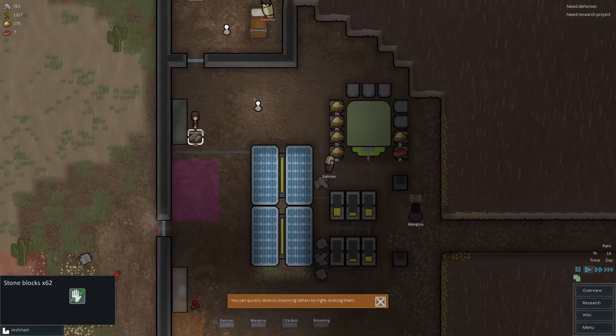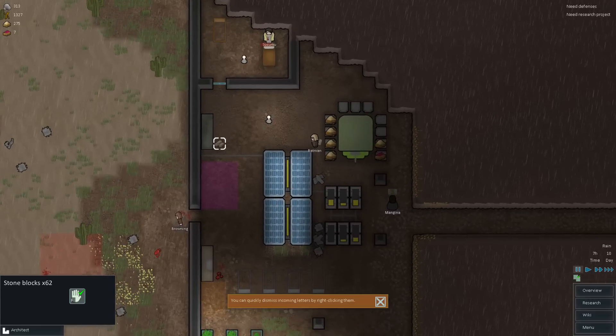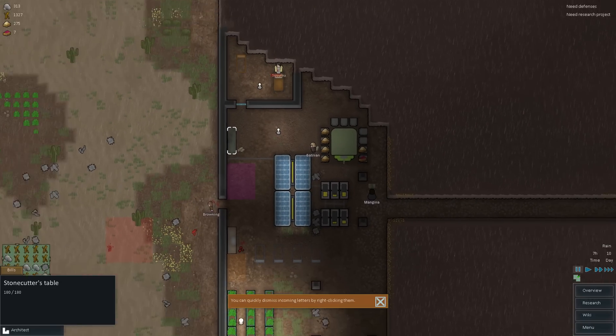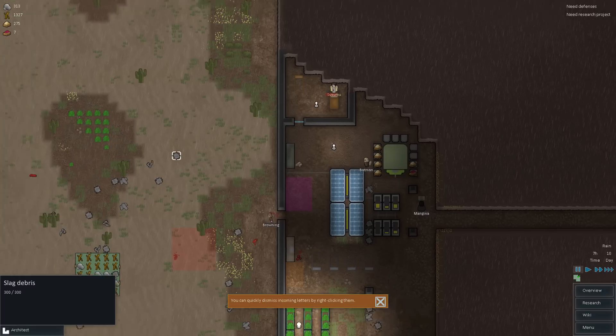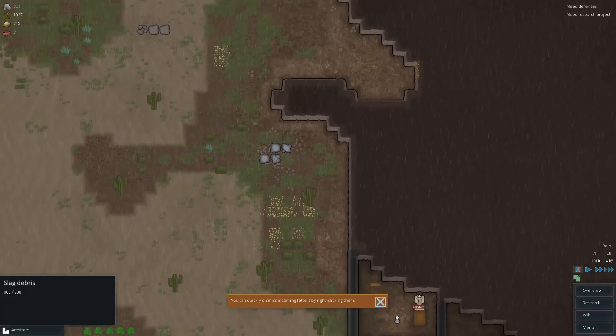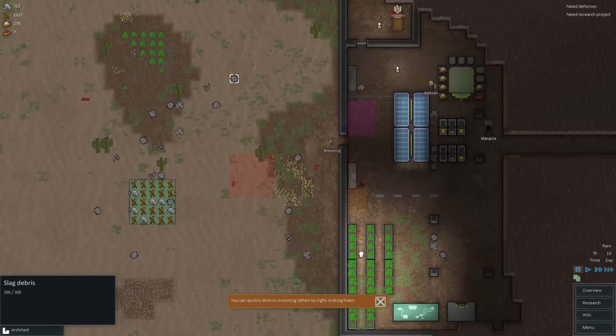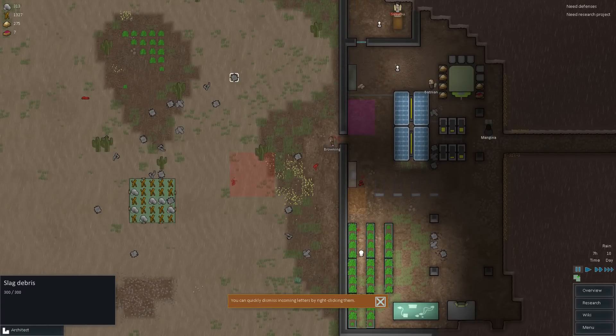Browning is starting to set up some stone blocks for us — that's actually really cool. Essentially you put the stone debris over here and put it over here. Now that doesn't mean you can use the slag debris — it's only stone debris. Slag debris is completely useless until we set up the blacksmith shop. Then you can basically turn slag debris into metal, which is pretty cool. There's absolutely no reason why I shouldn't be doing that right now.